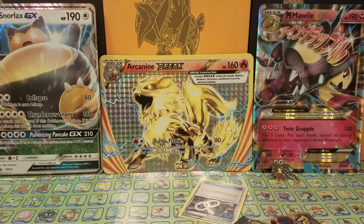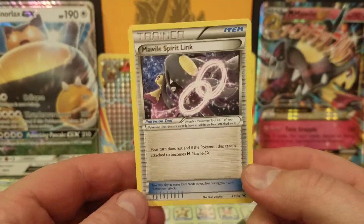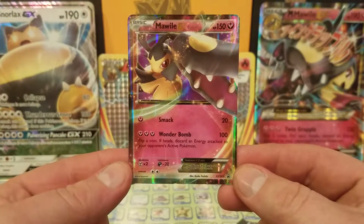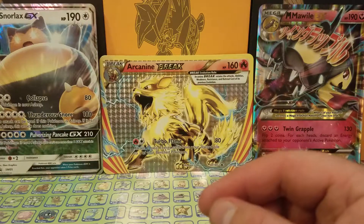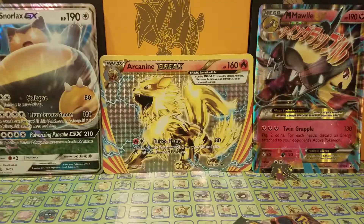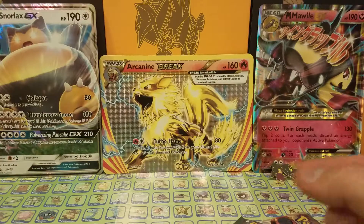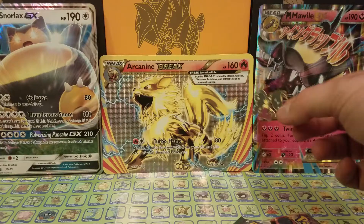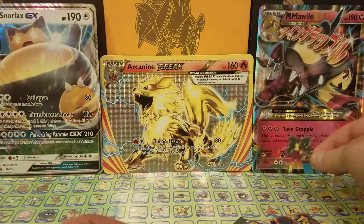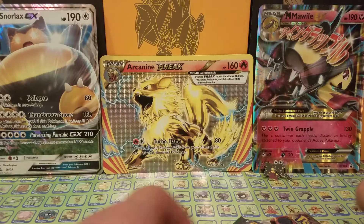Finally got that unboxed. Inside we have the Mawile Spirit Link card, the Mawile EX card, the Mega Mawile EX card, this Mega Mawile coin, the Mega Mawile pin, and of course the Mega Mawile oversized card — which I covered up Dragonite. Sorry about that, Dragonite.